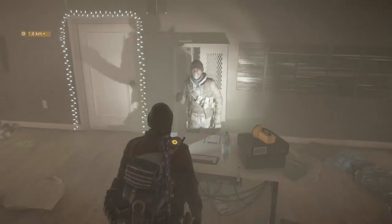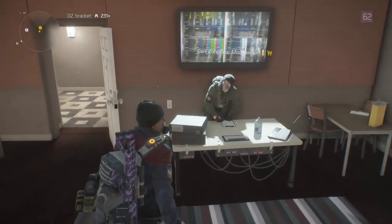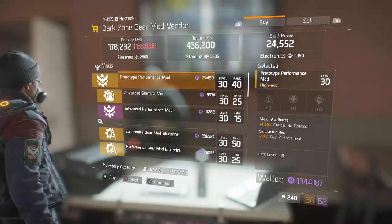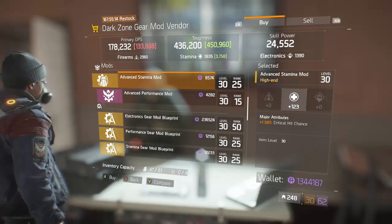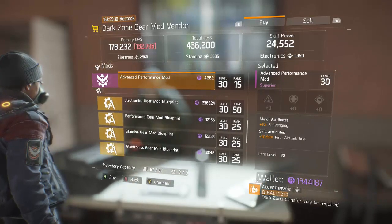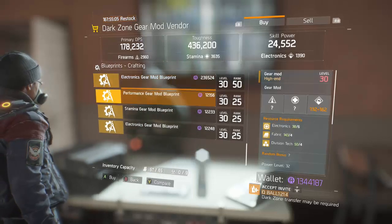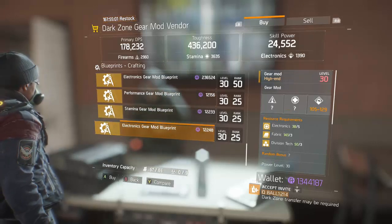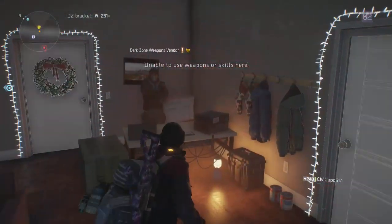Now we're at the DZ05 gear mod vendor. First, he's going to be selling a performance mod with crit chance. A stam mod with crit chance is decent - I usually go for skill power but it is what it is. An amazing performance mod with scavenging - exactly what everyone's been waiting for. Electronics gear mod, performance gear mod, stamina gear mod, and electronics gear mod blueprints. Pretty lackluster crap here.